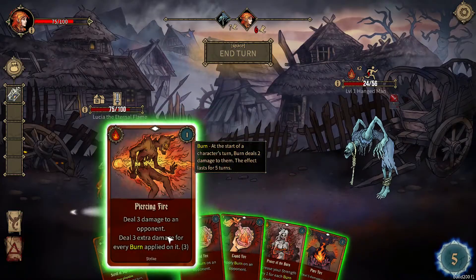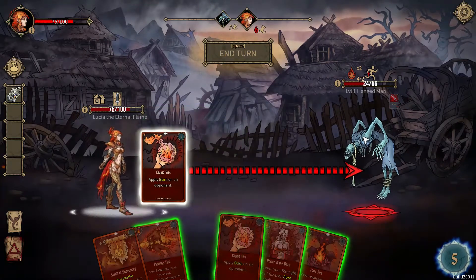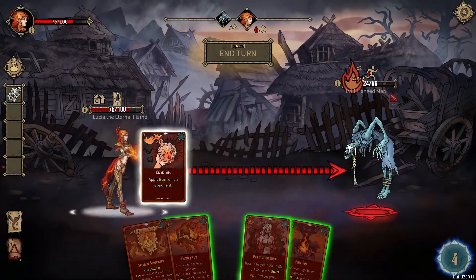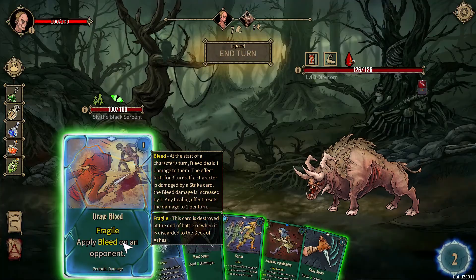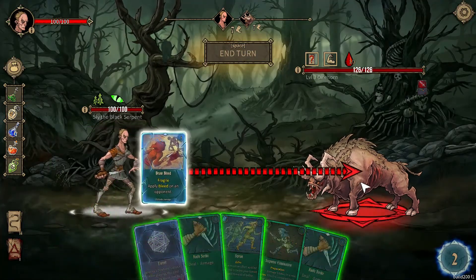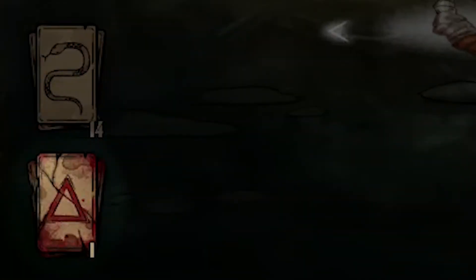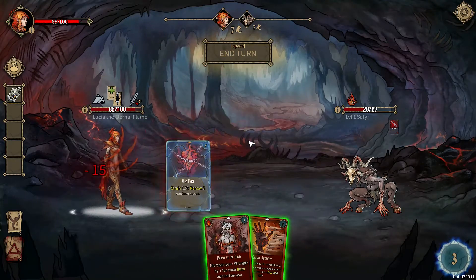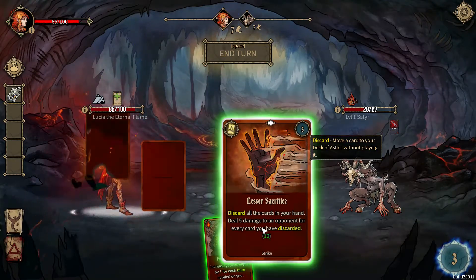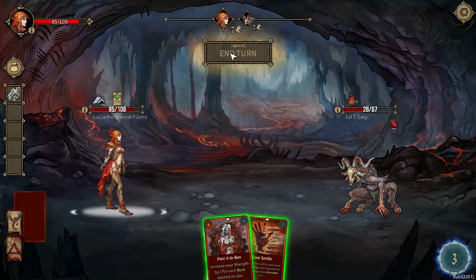The combat in this game is card and turn-based, which means that when your turn begins, you'll draw cards from your character's deck and decide which ones to use based on your limited mana pool. The one very unique mechanic the combat has is that you have your deck pile and also an Ash pile, where any card that you use ends up. This means that once you've used a card, you can no longer use it again unless you use an ability to restore it back into your deck.